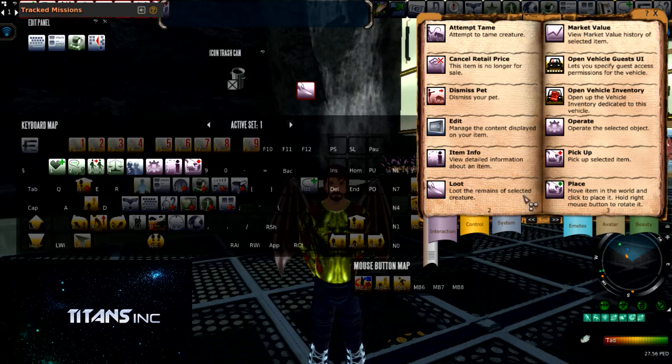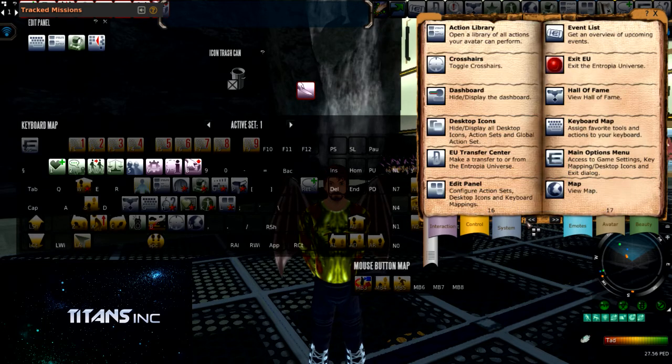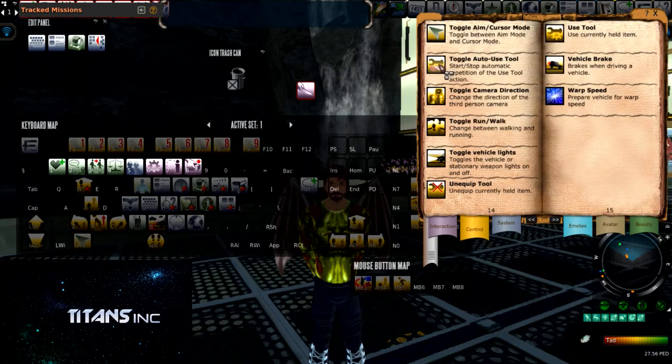The next one we are going to go to is Toggle Auto Use Tool, and this is on page 14. This allows you to use any equipped item or tool until the action is either finished or no longer available to be done.